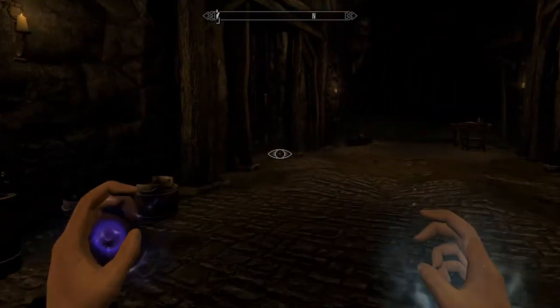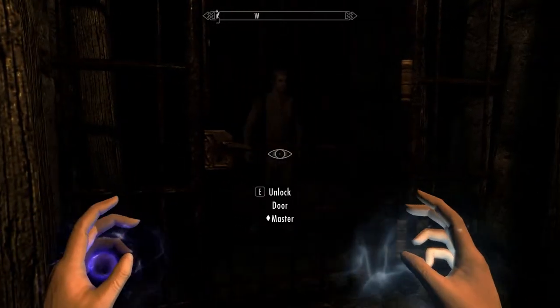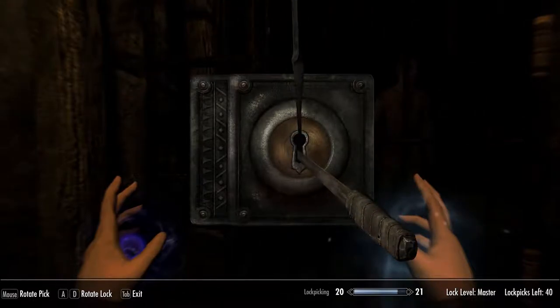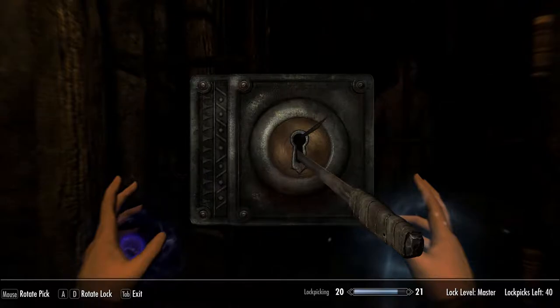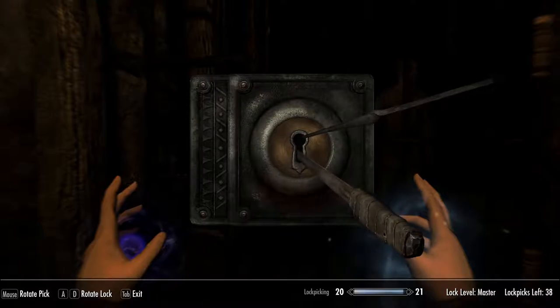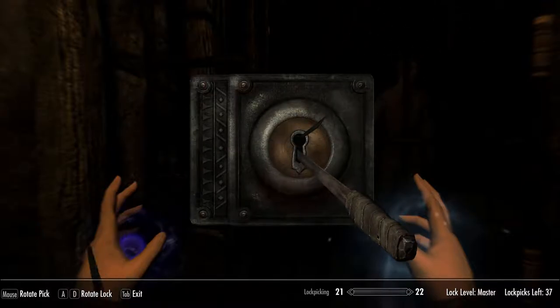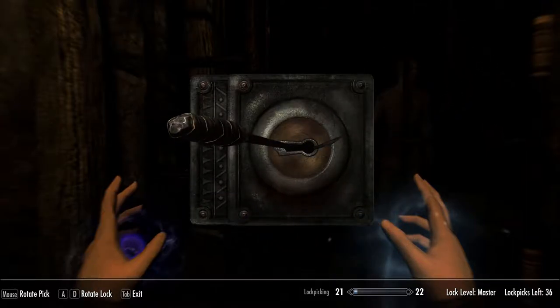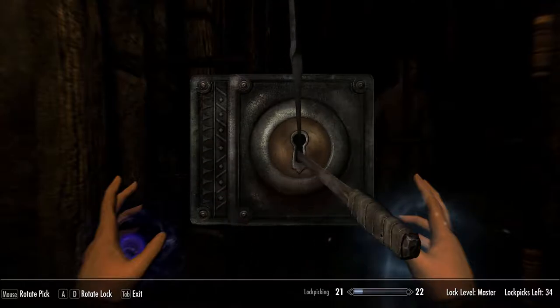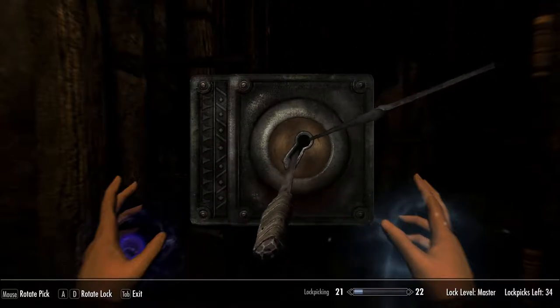That guy's just totally stuck in there — so this is what I'm talking about. You move it around and try to find where a weak spot is. Right there — saw it move, and so it broke. It's difficult, it's not easy, and you can run through lockpicks pretty quick because you have to hit it just right.